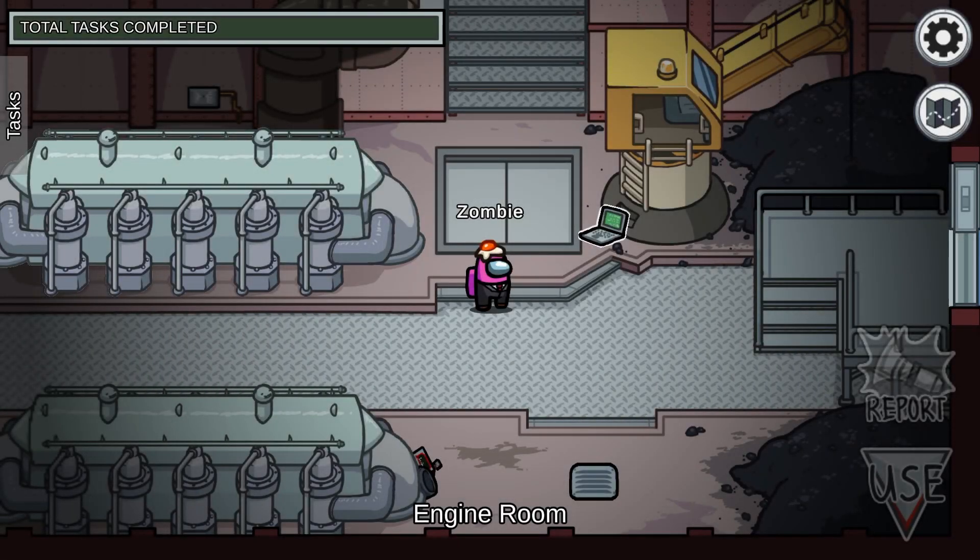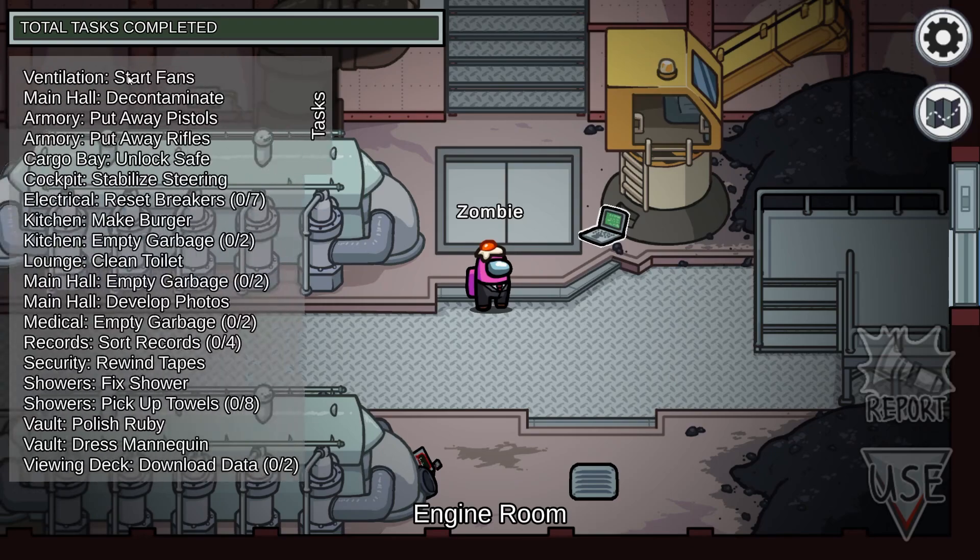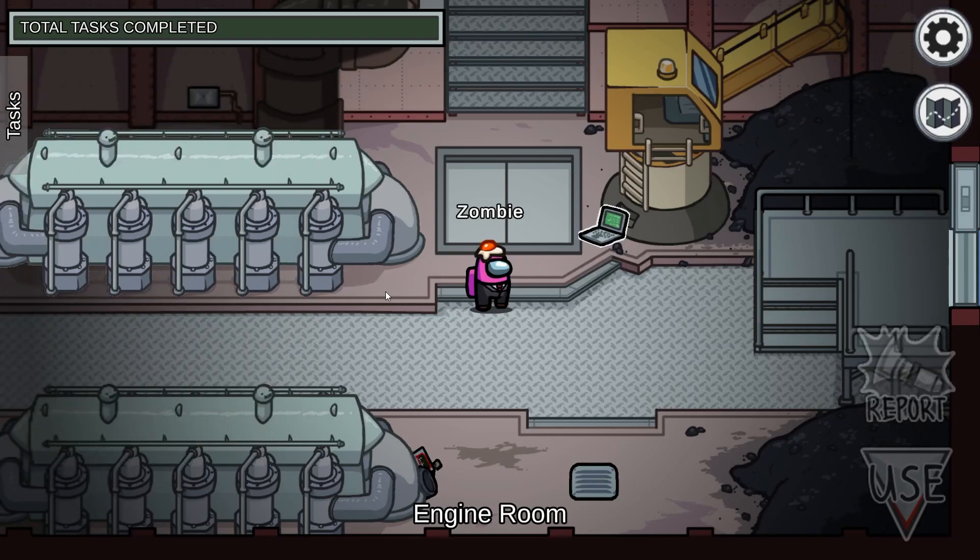Hey guys, Zombie here, and welcome back to another Among Us Tips and Tricks video. It's been a while since our last one, but they have recently released the new map called The Airship. We have a new map to go over. This map has a ton of tasks that are unique and have never been seen before, so we have a ton to cover — tasks, strategy, and locations for cams, admin, and vitals.